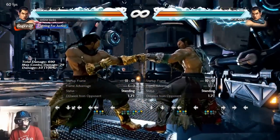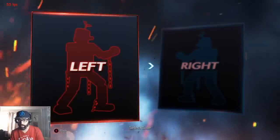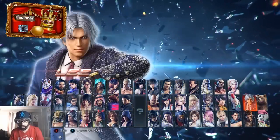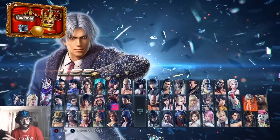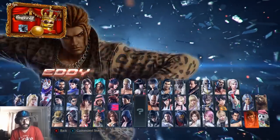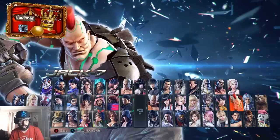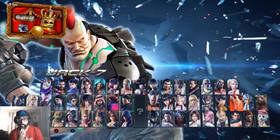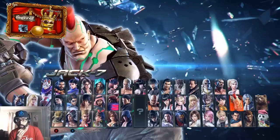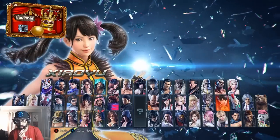Most of the characters covered have decent punishment, but we're not really getting into punishment — we're talking about the style of character. The bear's punishment is okay, Lee's is really good and he's an execution-heavy character. Jack is very easy to punish with — good for new players. Feng is pretty easy too, so if you're a new player, Feng is a good pickup.